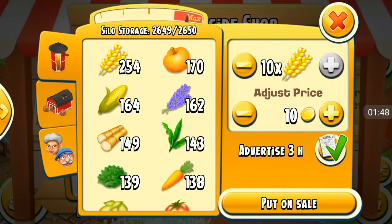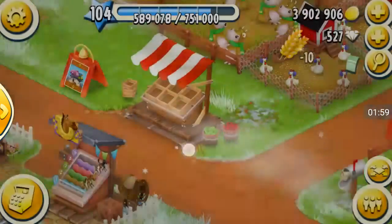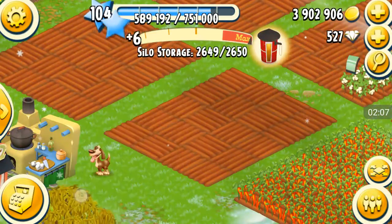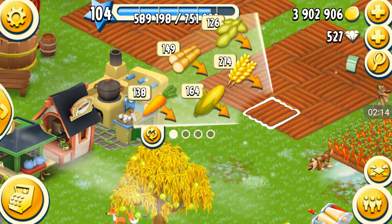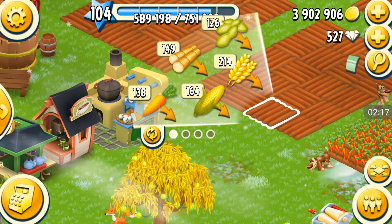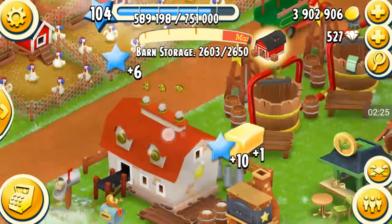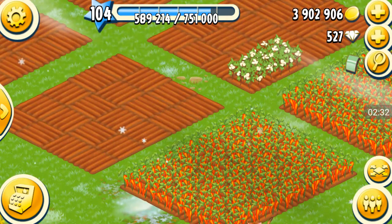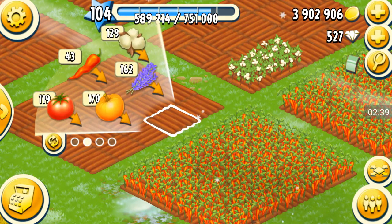I like to keep over a hundred wheat. Right now I have a little bit more than that, so I'm going to sell some. I like to keep at least a hundred of each crop, so going through here I've got just over a hundred of each. For the first page I keep at least 120, so anytime a crop dips below 120 that's when I plant them. For corn and wheat I keep 150 corn and 200 wheat.